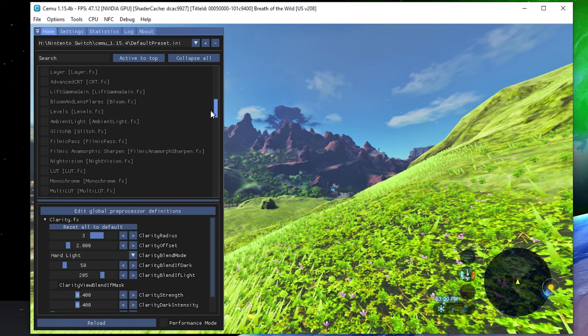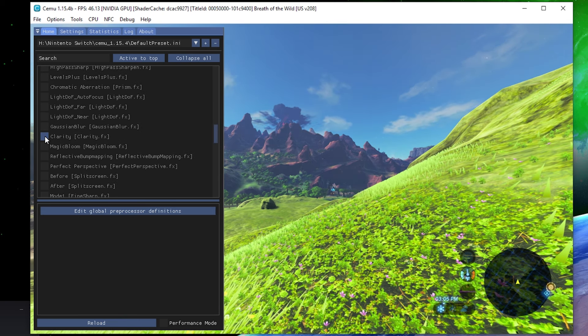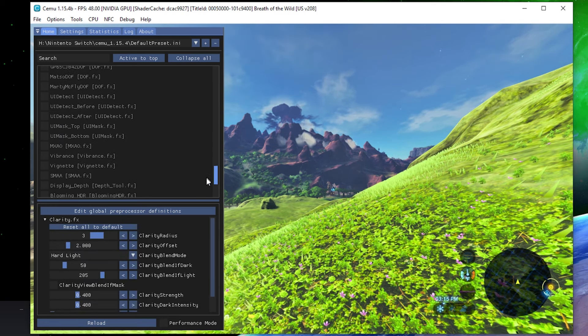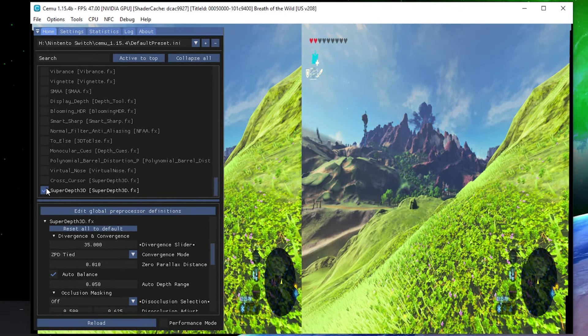You'll see a filter called Clarity that makes the image look better, but that's not necessary for this tutorial. Scrolling further down, there will be two different 3D stereoscopic filters available: SuperDepth3D, which we downloaded manually, and also the built-in Depth3D filter included in the collection when installing Reshade. SuperDepth3D is the preferred one — enable it and you will see the game image split up in 3D side-by-side view immediately.